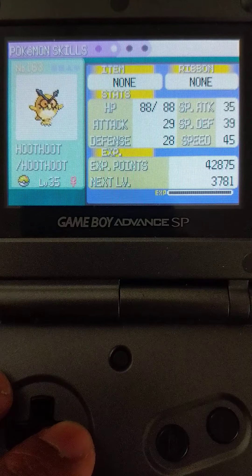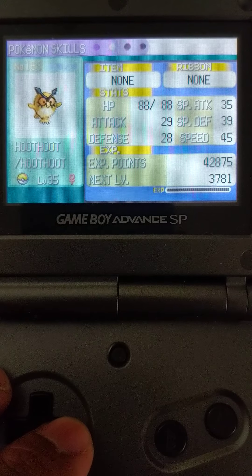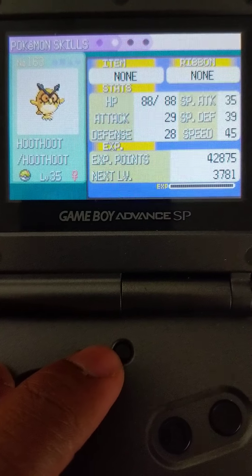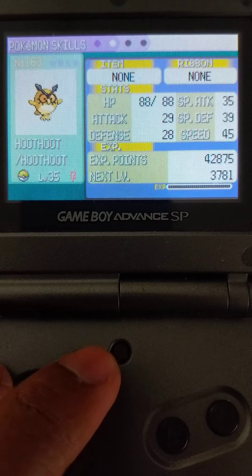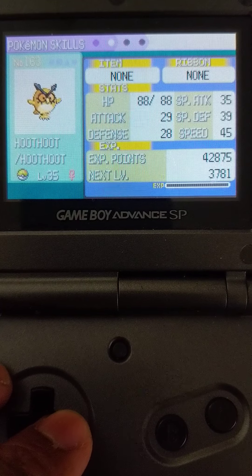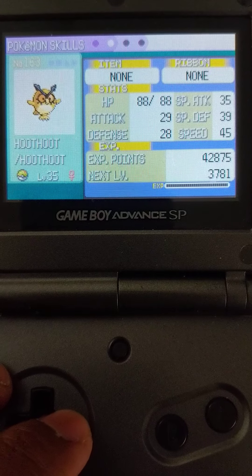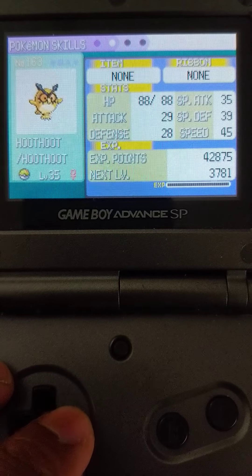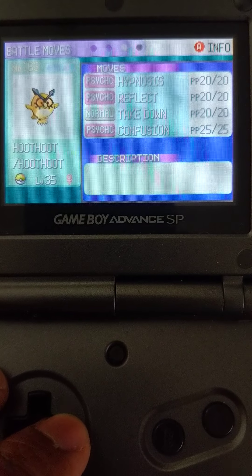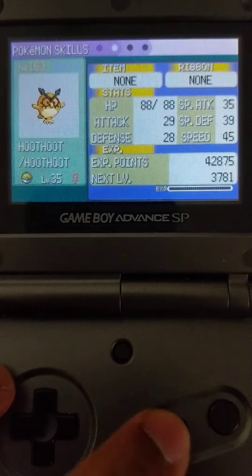Let's go ahead and look at some numbers here. My trainer ID and secret ID are in my description along with a bunch of other helpful information. You can take those EVs, turn those into IVs using the tools, and then take those IVs and put them into PokeFinder or RNG Reporter to figure out what shiny frame that aligns with, assuming a Naughty synchronizer. Here's some other stuff for you guys - gotta do this before the battery runs low.